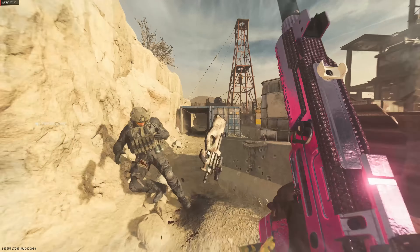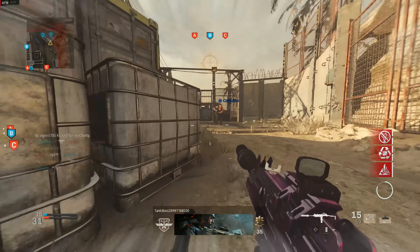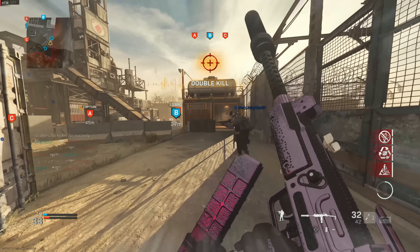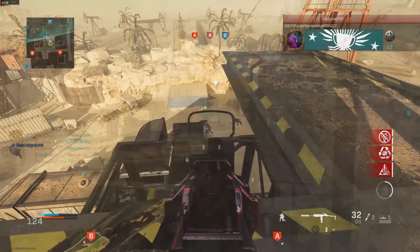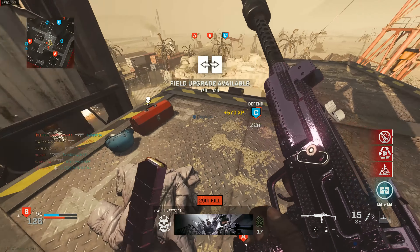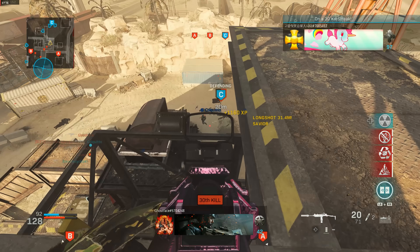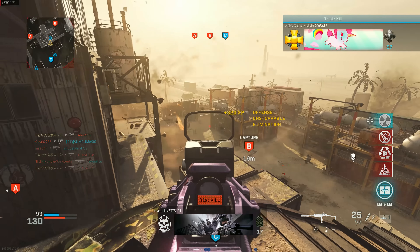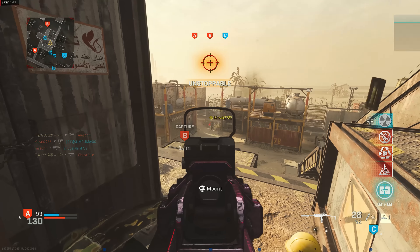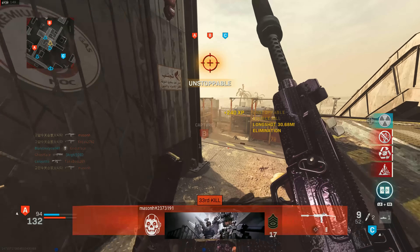Up next we have the UZI. I like to call this gun the king of hybridness, because depending on how you build it, this particular build makes the UZI kill like a very good submachine gun up close, but it also hits super hard like an assault rifle from over 30–40 meters away. Especially with this build, you have the GI Mini Reflex so you can hit shots from really far away with absolutely zero recoil.